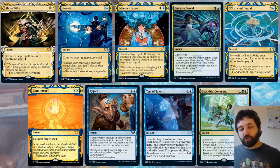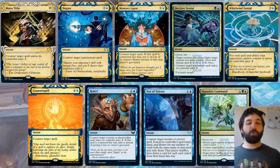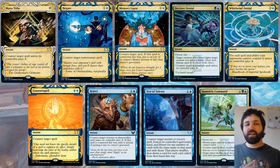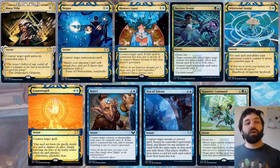You'll sometimes see Mana Tithe when passing priority — if you're going to cast a spell and the opponent has priority and something to cast but doesn't cast it, that could be Mana Tithe. If you're tapping out, they're probably just going to counter whatever you're tapping out for. It's going to catch people out. It is at rare so you won't see it too often, which makes it even harder to remember when playing around it — but it will come up.